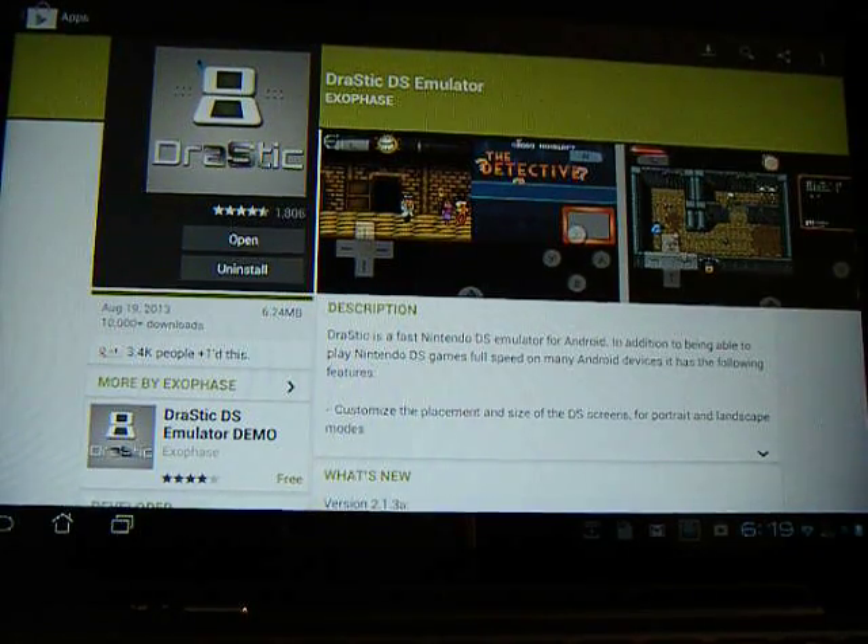As you can see, it is $10 on the Play Store. You could find it cracked somewhere, but I recommend that you get it from the Play Store because it's worth every penny — you're getting DS ROMs and a fully working DS emulator on your Android device.